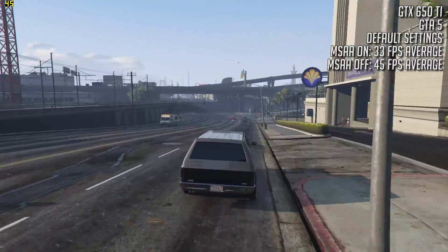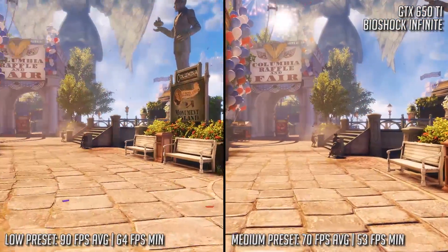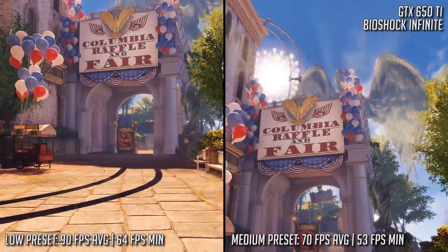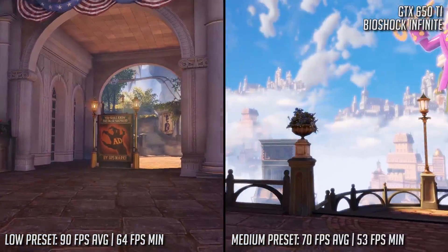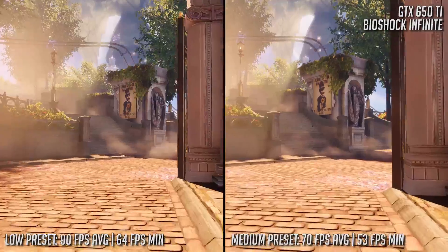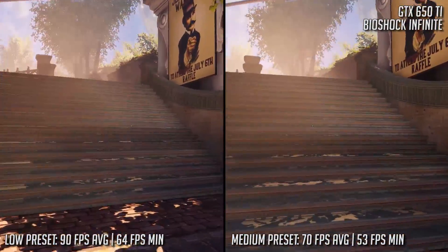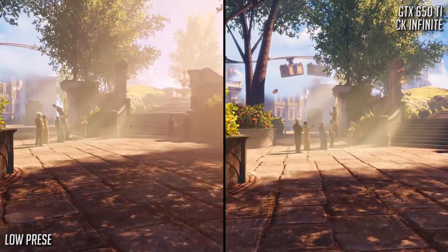This also leads me to my next point — presets. Here we have Bioshock Infinite running at medium and next to it we have it running on low. Side by side you may be able to pick out a few small differences, but in actuality the difference isn't significant unless you're comparing low to ultra. The difference between the lesser presets in a lot of titles is sometimes very small, yet the increase in frame rate may mean the difference between playable and not playable. This also applies to resolution.